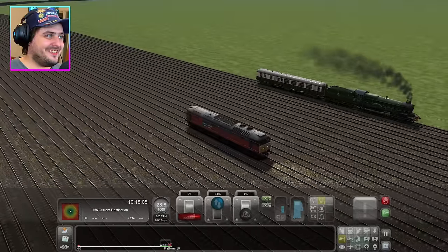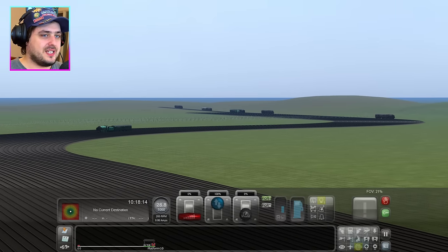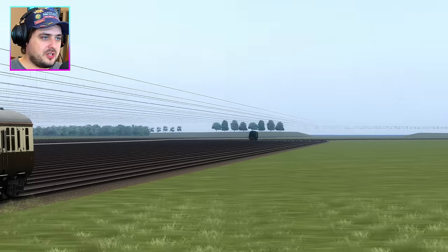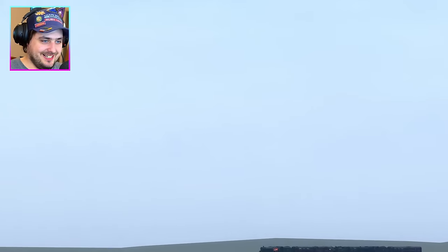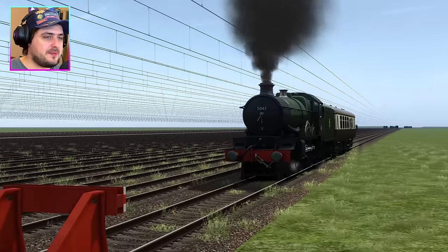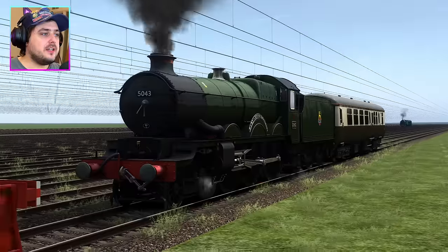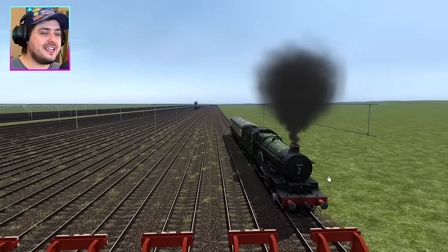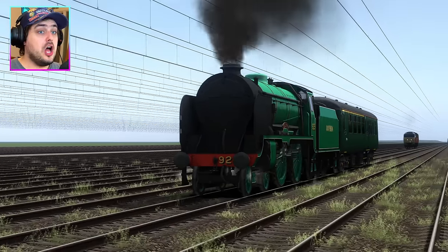There's the finish line in the distance! I can see all the engines coming in! Although this is going to absolutely kill my FPS. They've all slowed down quite a bit now! Who is it going to be - the Castle Class or the Schools Class? It's quite close between those two! I could just see the Royal Scott in the distance as well. Who's going to stop first? This is amazing! Representing the Great Western Railway, for Team Great Western, in first place we have the Castle Class! Hooray!